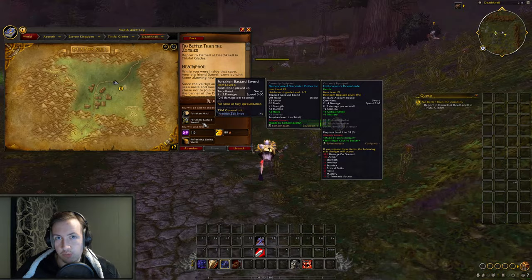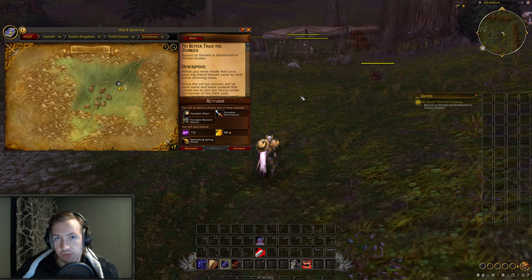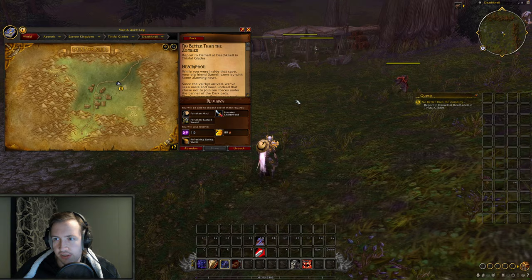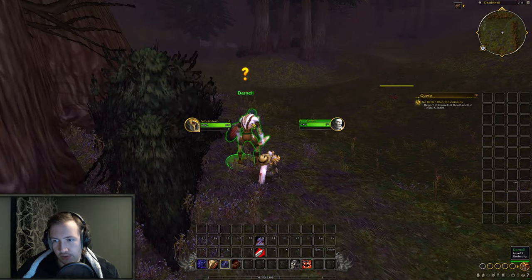These weapons will have a different tint based on you being undead compared to other races. For example, humans, gnomes, dwarves, orcs, trolls, and so on all have the same standardized types of weapons from the starting zones, while undead has a completely unique tint that you can only get as an undead. This can generate some very interesting gold-making opportunities later down the line.